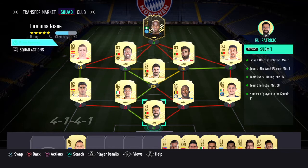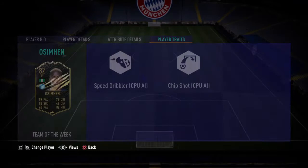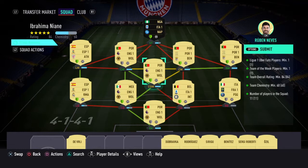First I used First Owner Osiman — pretty cracked, but I packed two of him so I'll just turn this one in. Then I used First Owner Munayin, he's probably like 1k, pretty cheap. And then I just bought Joe Moutinho for 1.6k, you can get it cheaper. And then 82-rated Ruben Neves is about 1k, so that's a strong link right there — hyperlink.